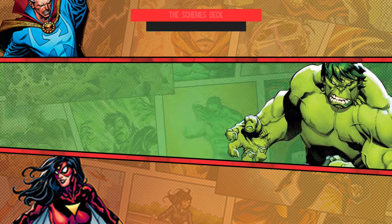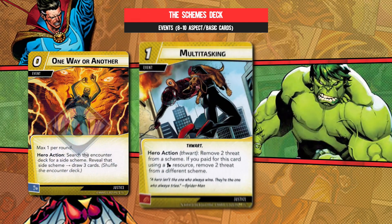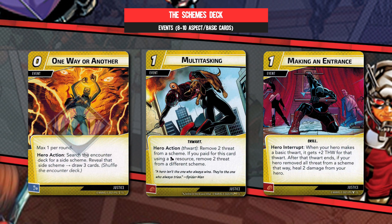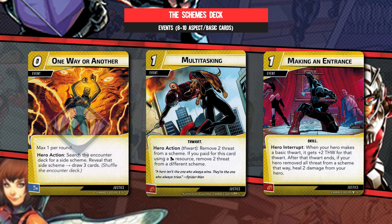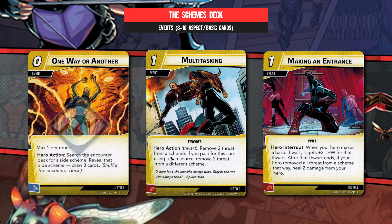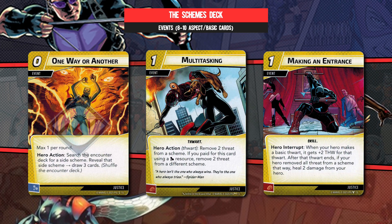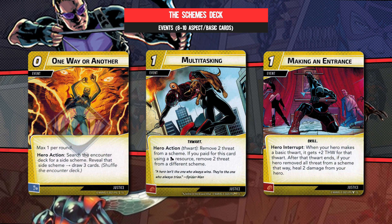We're bringing another three play sets of events that look suspiciously like One Way or Another, Multitasking, and Making an Entrance. To be fair, we probably should have given One Way or Another more screen real estate, because she's in a sense the fulcrum of this whole endeavour, at least for solo players. Much like you see greater minion density in multiplayer, that also applies to side schemes. Either way, without the tools to deal with it, this is fairly middling. Three extra cards — or put another way, two net cards — is rarely going to justify you fetching for the easiest side scheme you can find from a strictly numbers-based perspective.